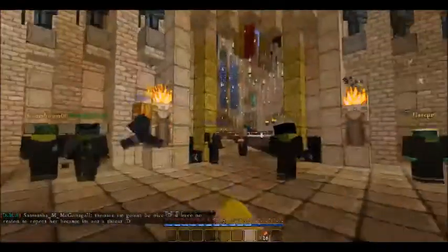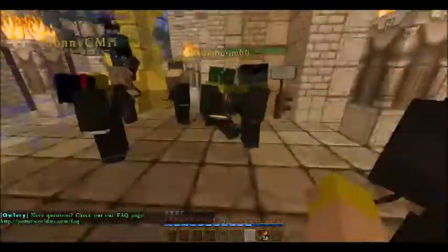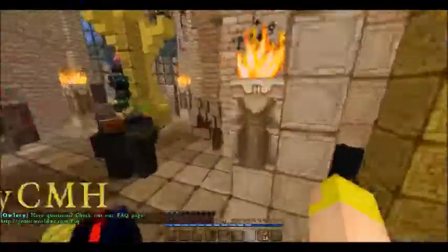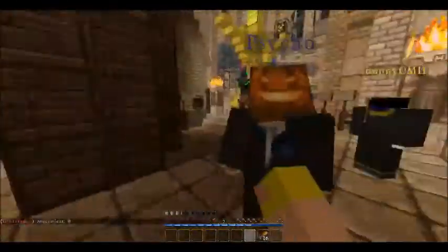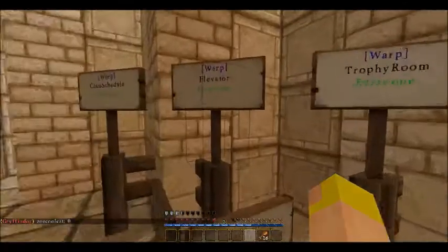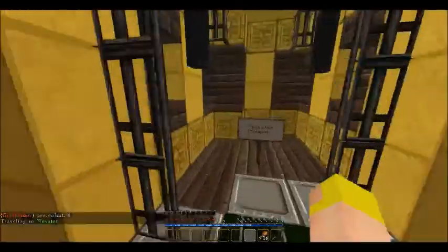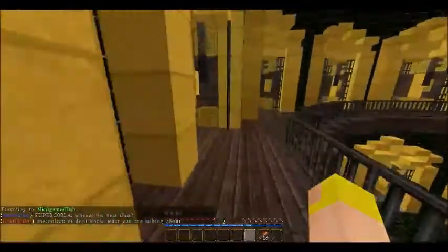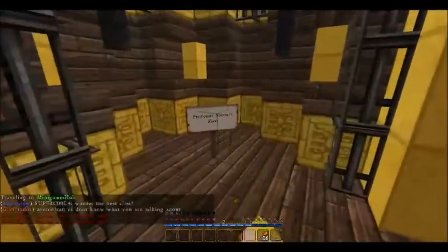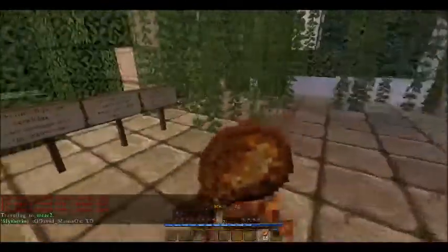Okay guys, this is my first solo episode. I'm gonna show you how to make money on here. Simple little tip — take the elevator to the fourth floor. Nobody's there. You want to go to upper floor mini games, come up around here, and go to Professor Sprout's maze. This is how you get galleons pretty quickly.